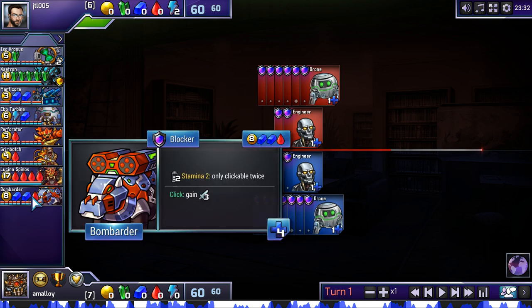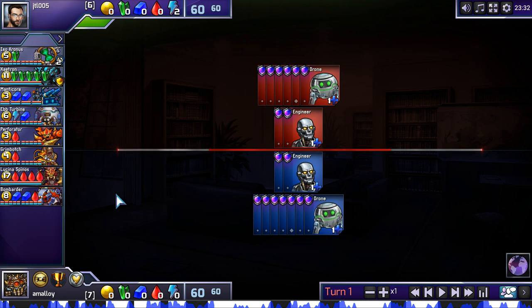If you can get a train going it's really powerful. It's also a useful threat — if you can threaten to attack with it but then hold it back to get the defense, it's pretty flexible. Bombarder fits into a kind of higher econ red-blue mixture. Another reason not to go turn two Animus. So my thinking was, there's all these things encouraging you to get somewhat high econ.